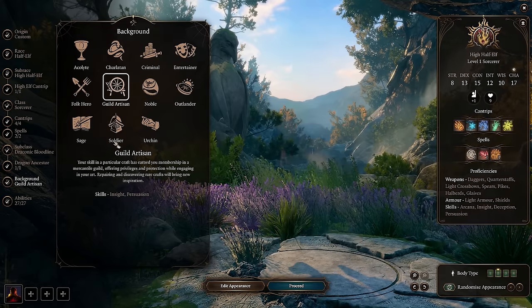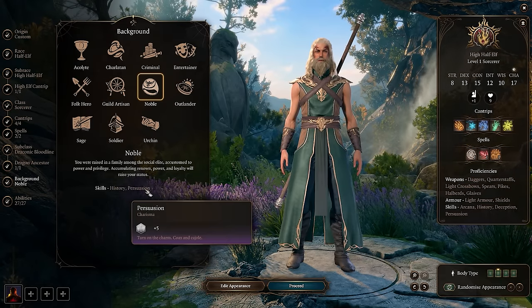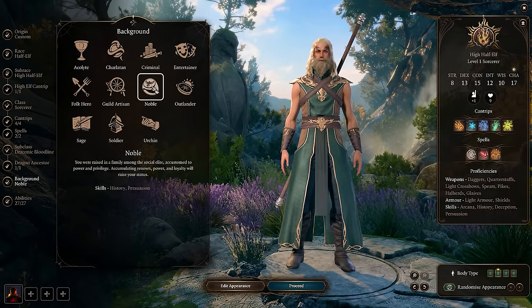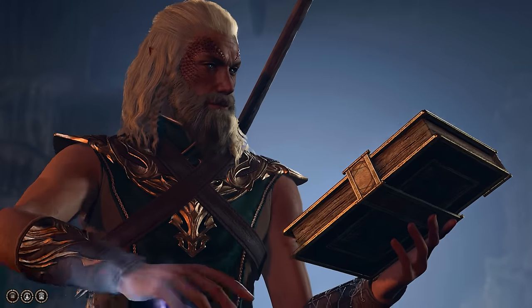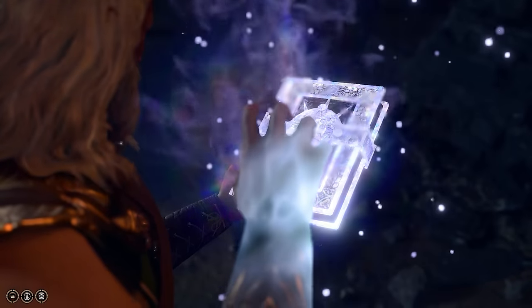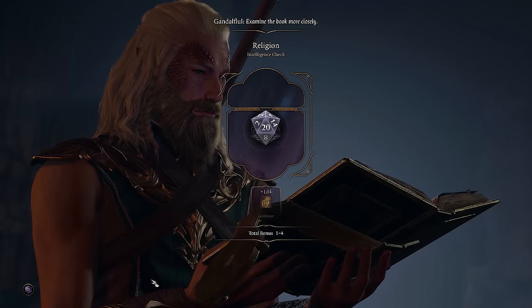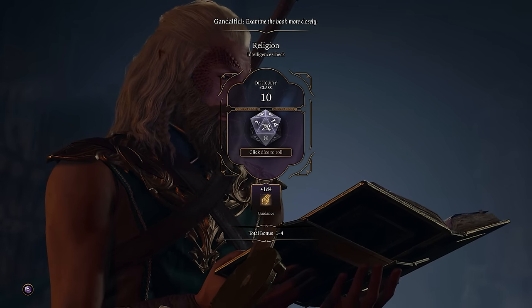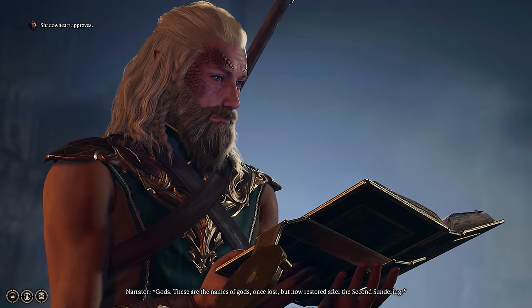For the background, there are a few options: the noble or the guild artisan probably fit the best. You can totally go with guild artisan, but I went with noble because I want to roleplay a little bit. Plus, it gives me nice insight and religion, and there are a few dialogues where I want to succeed with my plus-two religion proficiency.